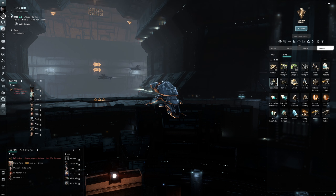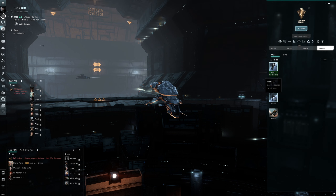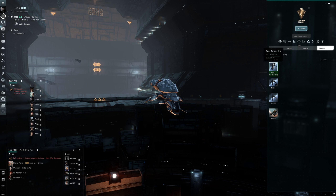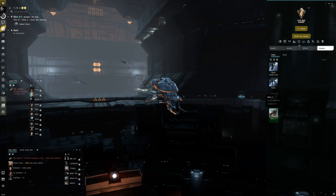We're going back into the Ibis to go into the fitting window and take everything off the ship since we're not using it anymore. Now we've got the Merlin for combat and the Venture for mining — that's pretty much all we need for now. So once you jump back into your Venture, trash the Ibis — it's gone.